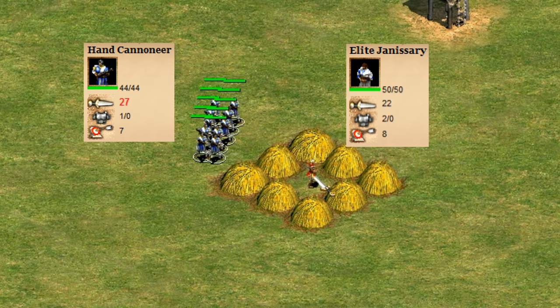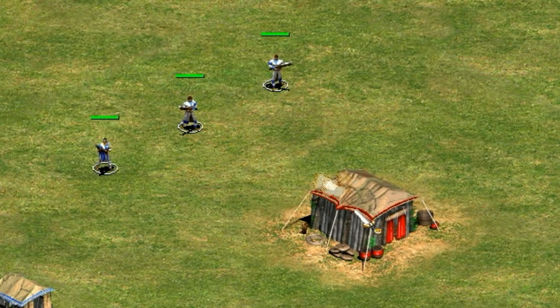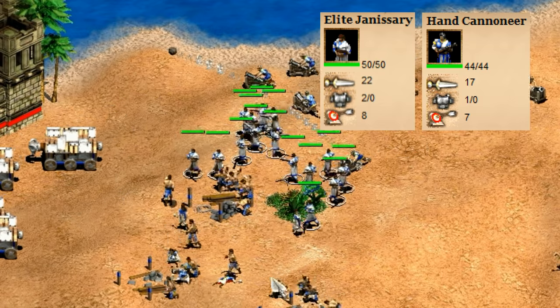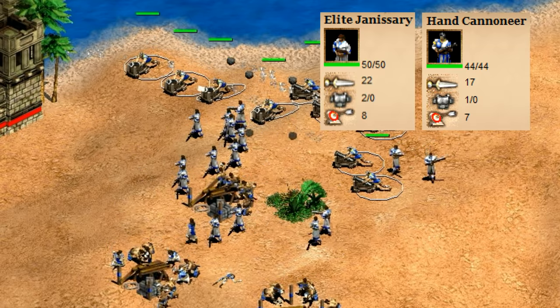The elite Janissary is statistically superior in every way to the hand cannoneer except in terms of accuracy. That's where the bonus versus infantry comes in. They also have the same fire rate, though the elite Janissary fires instantly when told to do so, the regular Janissary has a slight delay, and the hand cannoneer has an even greater delay. Once they're all firing though the rate is the same, and they all move at the same speed.